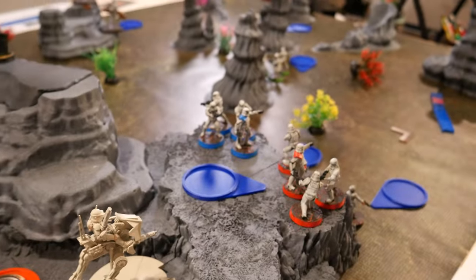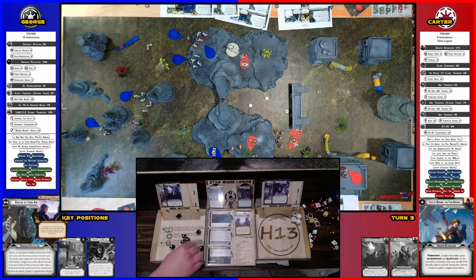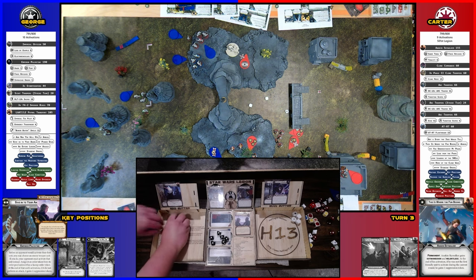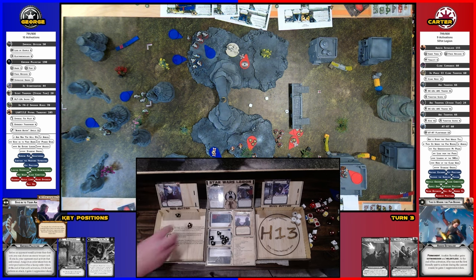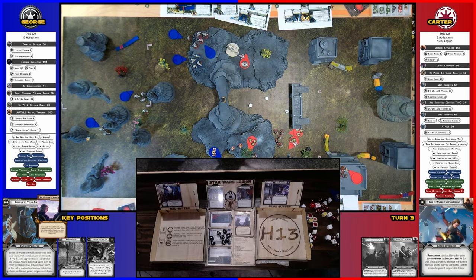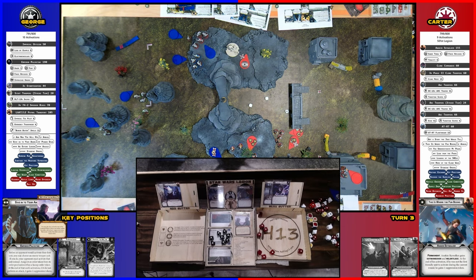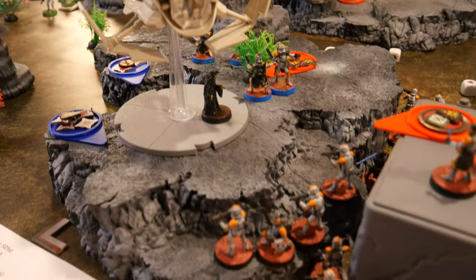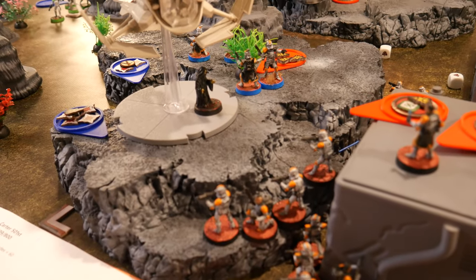The AT-RT is going to aim and then shoot the blue squad. Surge to hit — it's a blast, so you don't get cover. We'll spend our aim to re-roll. Eight. They surge to hit and to defend — they do both. So I need all the reds — and two more of the reds. Got to save five of these. Well, you save five — six.